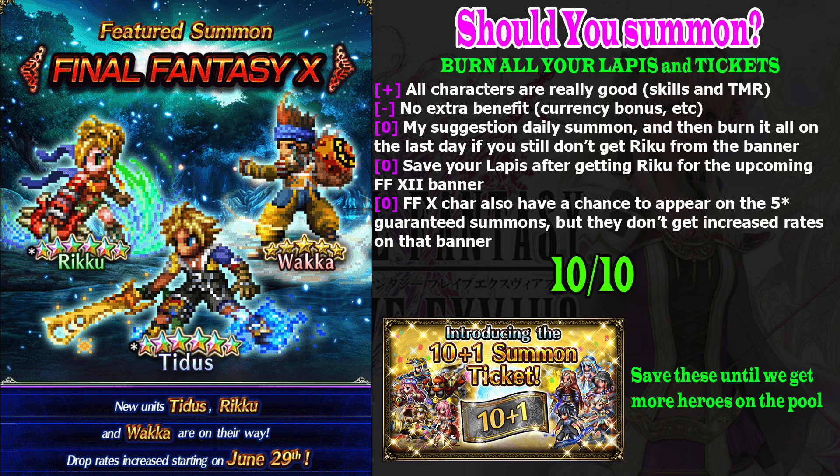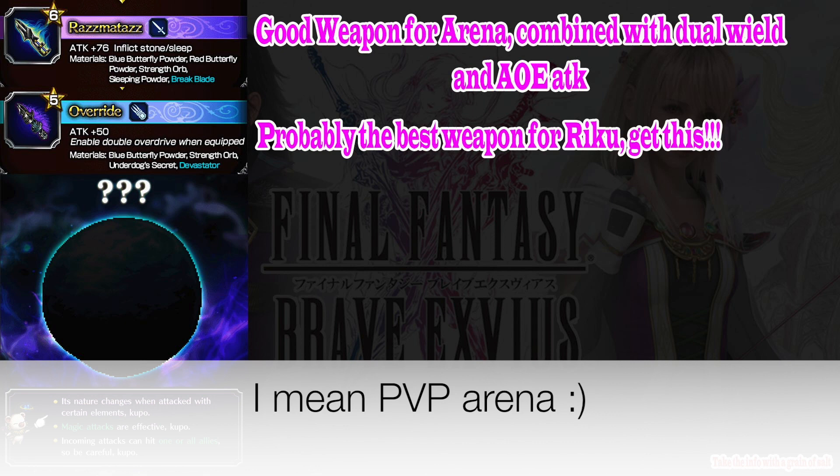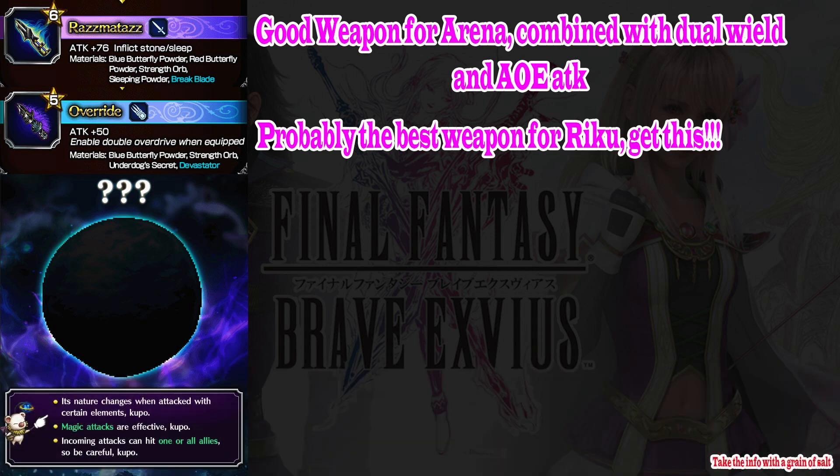Now let's talk about the event itself. This event will be available once the maintenance is over, unlike previous events which were available on Friday. This is an exploration event, but it seems we need to come back to the dungeon a few times to collect ingredients for exclusive weapons. Razzmatazz is a godly weapon for the Colosseum — combine it with dual wield and an AoE attack and you'll probably end the battle within one or two turns. Override is a must-have weapon for Riku, so make sure you obtain it.